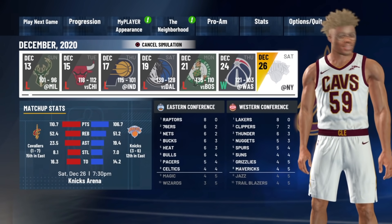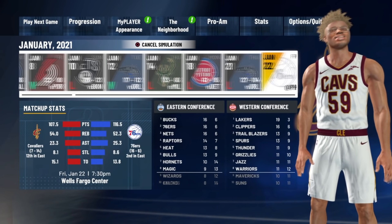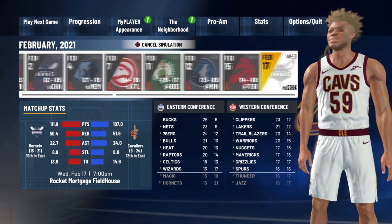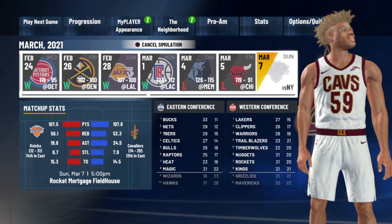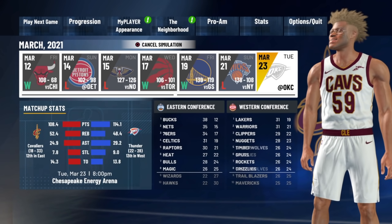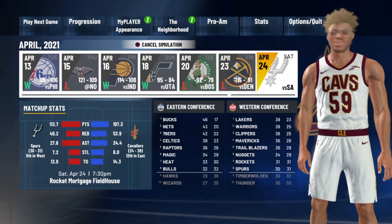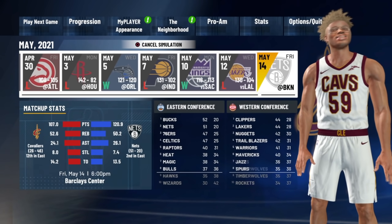From there we are going to sim until the end of the regular season. As long as you guys are listening, you will not mess up. The reason we're simming to the end of the season is that once you get out of your first season — whether on a new character or your current one — you're going to get offered a bigger contract. That's going to help set up this VC glitch so we can get even more VC per game. You guys are going to be earning a ridiculous amount — like 50k an hour. This is a very good VC glitch, but you need to do this soon because it will definitely get patched.